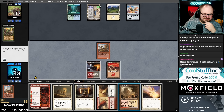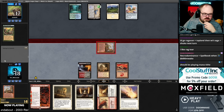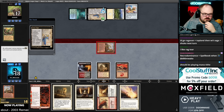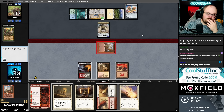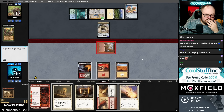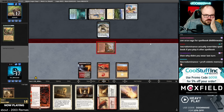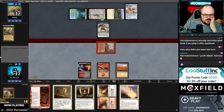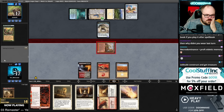Necrodominance plus Spell Book — what about Necrodominance plus Reliquary Tower? I'll take this trade. Or what if we kill these two and let them keep the Shuko? I can always Solitude the Construct. I'll just let the Ragavan go and save the Solitude — so they trade, then I kill both. Oh, they just didn't block. Okay, never mind.